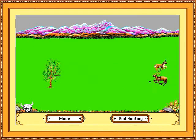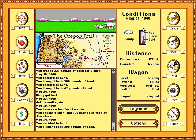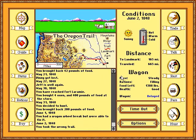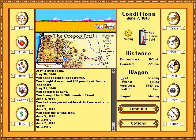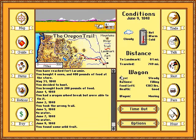It seems like food is consumed a lot faster at the highest level of rations. The wagon got fixed automatically — it didn't even ask me. I really want to see the Foley department for the later games in the series, just to see how they made all these wagon wheel braking sounds. So much of this game is just waiting — just waiting for something to happen, and nothing does.